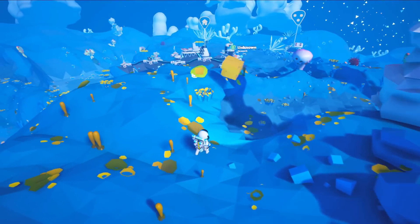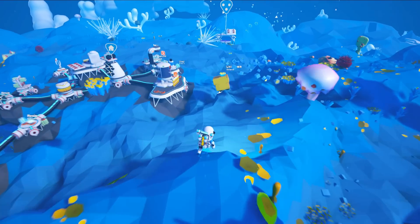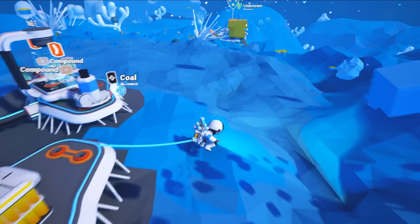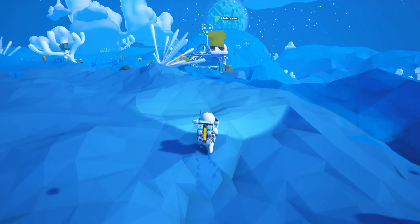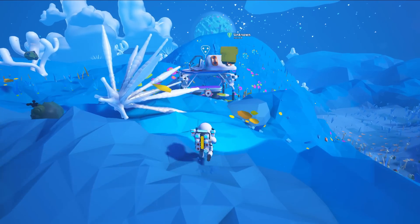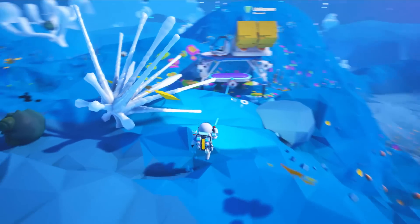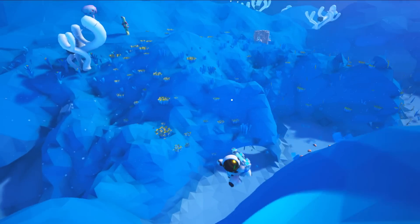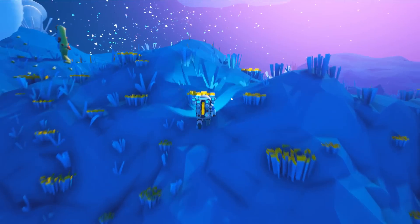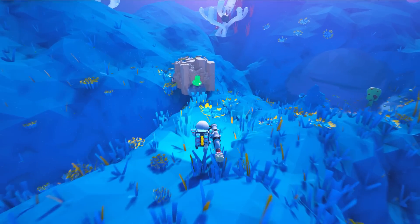We're going to take these cube research nodes back to base. I don't know if these give us ores or not — I think it's just random depending on the type of research node. We're going to put these on our space shuttle and take them back to home base because we don't have a research station here at the moment. Hopefully this fits. There we go — we just need to get four more. There's a big thing of resin over here, guys. Maybe we can get our research thing up and running at the base here.